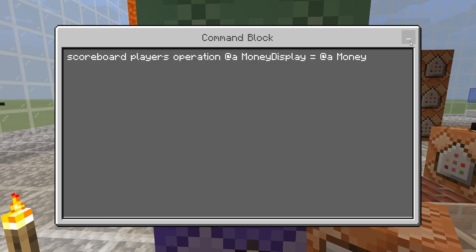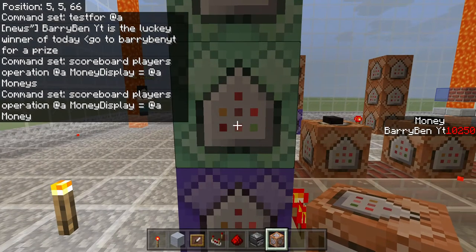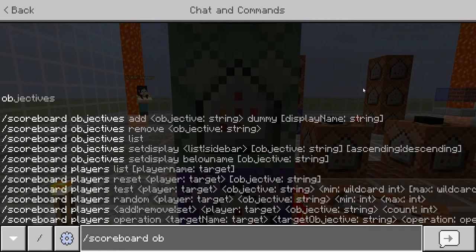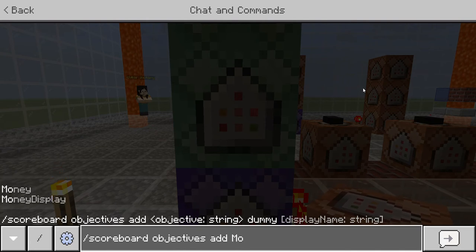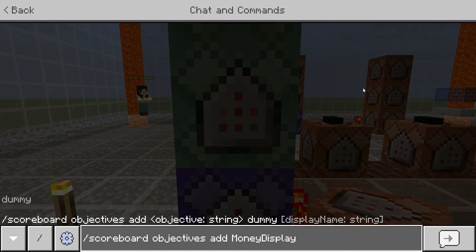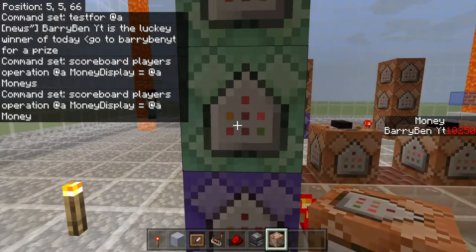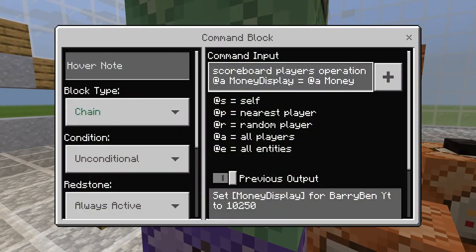This one will not work right now. All you have to do in chat is type: slash scoreboard objectives add, and then money display. Now, this will add it. It's better to put it in a command block — just place it around the command block and press go, because it will break if you press it two times, since I already have a different one. You need to do that command before you do this command.